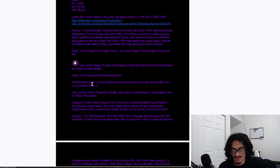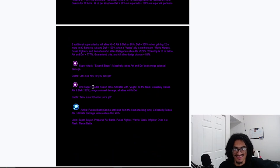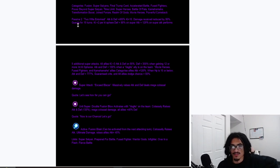You're never getting that HP threshold trigger because this card is killing the boss instantaneously each and every turn. This card is pretty much the epitome of a god — literally. The super attack Exceed Blazer is a dope name — mastery stacks attack and defense and deals mega colossal damage. The unit super attack Double Fusion Blow activates with Vegito on the team — colossally raises attack and defense with a 130 stat modifier raise, deals mega colossal damage, and gives all allies 40% defense. The active skill Fusion Blast can be activated from the next attacking turn, colossally raises attack, deals ultimate damage to the enemy, and gives all allies 40% attack.